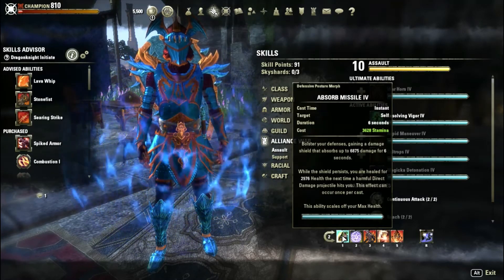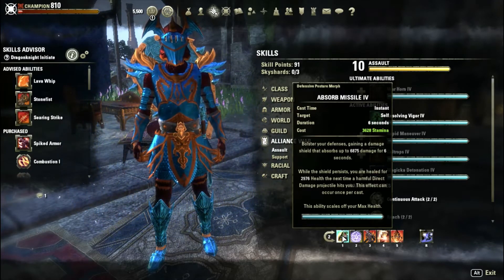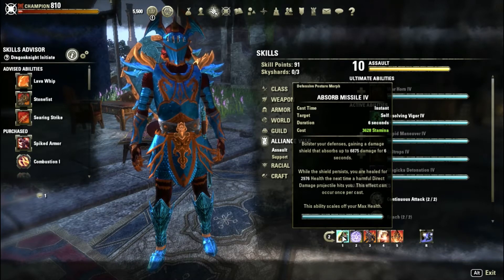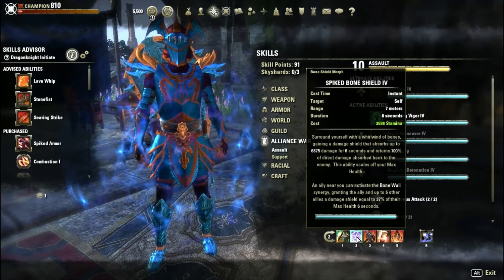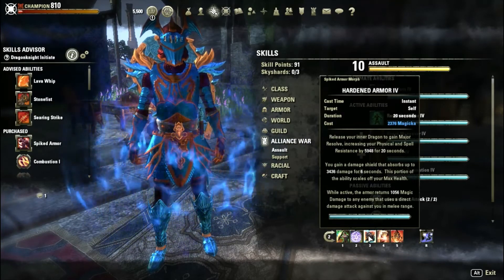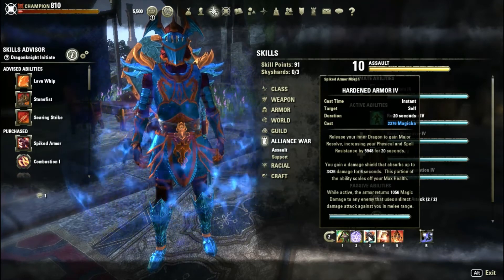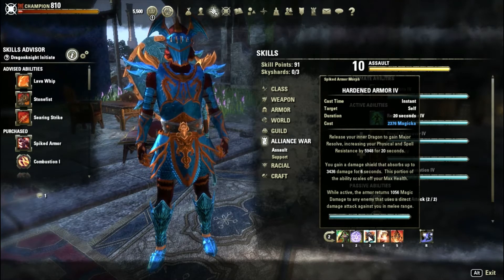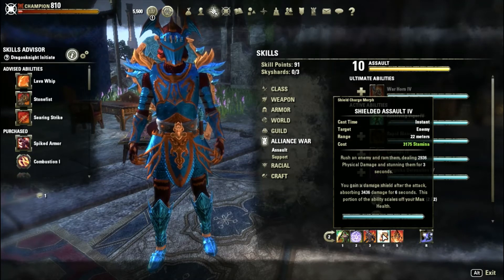On the front bar I'm using Sword and Board. First up is Defensive Posture, which gives me a 6k damage shield for 6 seconds — just worth noting my health is not very high, which is why these shields aren't performing as well. Next is the Undaunted Shield, also about a 6k damage shield for 6 seconds. Then Hardened Armor, which grants me Major Resolve and Ward and also gives me a damage shield for about 3k for 6 seconds.